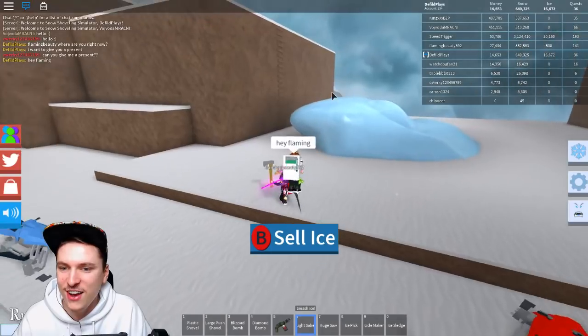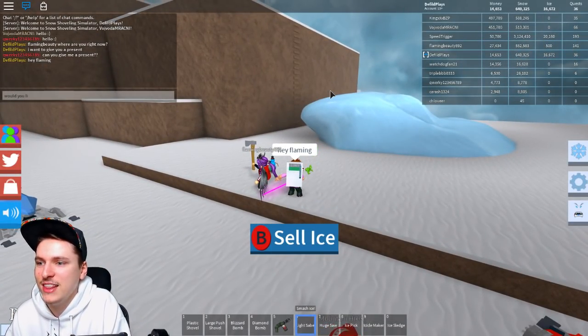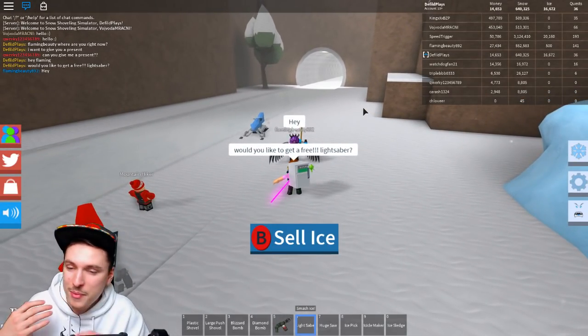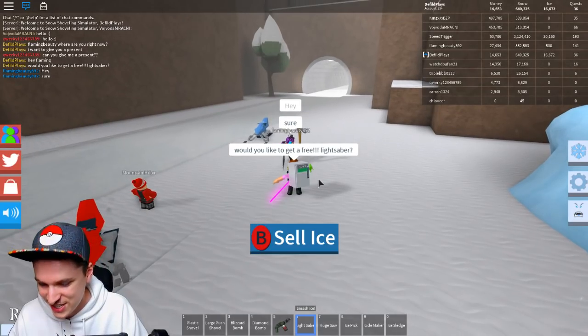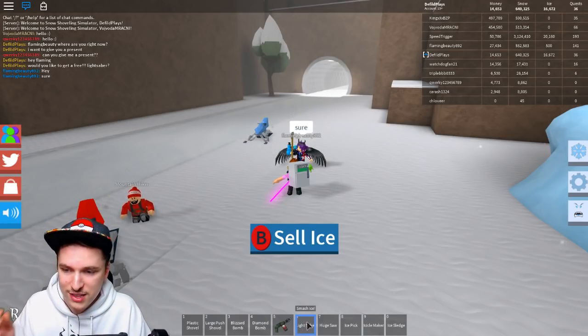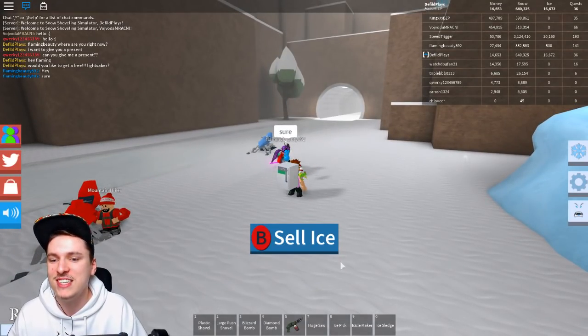Hey Flaming! So what I'm going to try to do is give her a lightsaber. Would you like to get a free lightsaber? This is what you can do to give other people as well — you can help people who are literally just starting out. She has 500 ice. To do it, you need to hold one of the new ice items. This only works with ice items, not with the large shovel or anything like that. You have to press Backspace to throw the item to the other person.